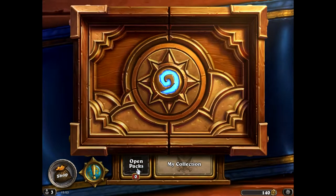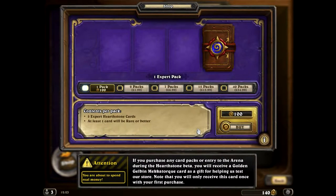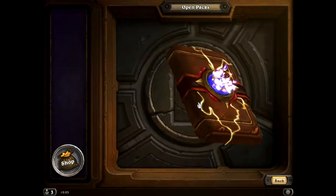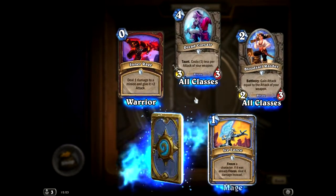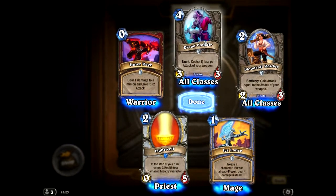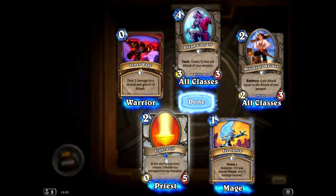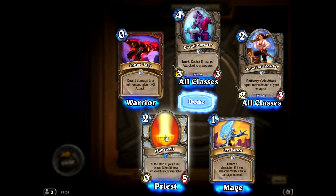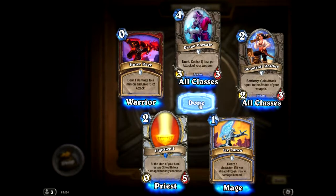This is where I got one of my legendaries. So you go on to the shop and you can buy a pack for a hundred gold, which you get from your daily quests. And you can open them - hopefully I get something decent. They all do something. These two are minions, as well as this one. This one doesn't attack - it just restores three health to a random damaged friendly character, which can be a hero or minions. And these two are spells. None of them are that good considering I've got most of them. The main cards I'm missing now are legendaries.